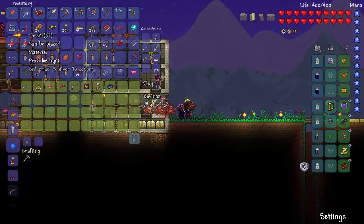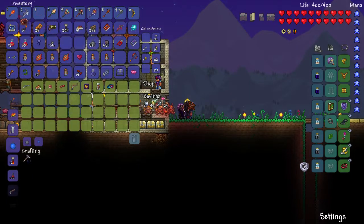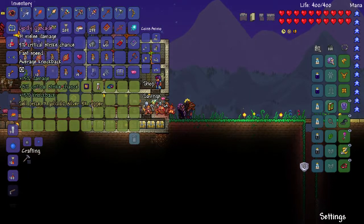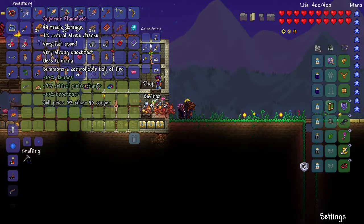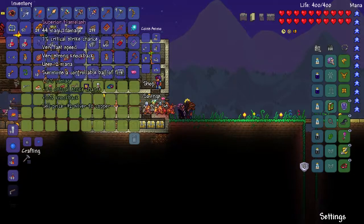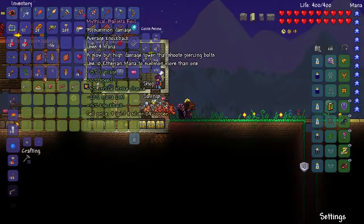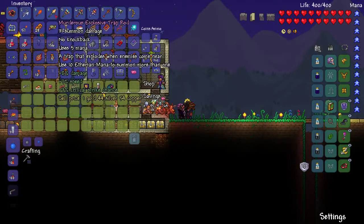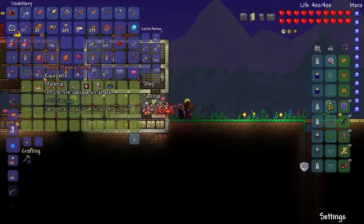Flame Lash can just be... it's a fine weapon. Bees Knees is fine. Good reforges on all of them. Eventually I'm not going to have all these rods up here - I don't need a million rods - but they can stay for now. I got a Demon Scythe. I never used a Demon Scythe; I don't think it's very good. Basically what I got is a lot of stuff to put in my weapon's chest.